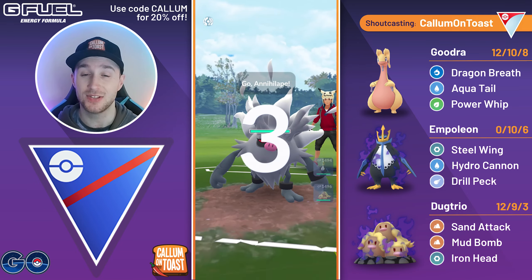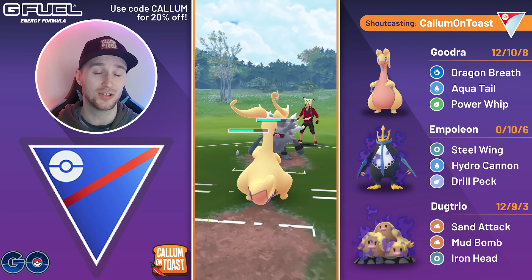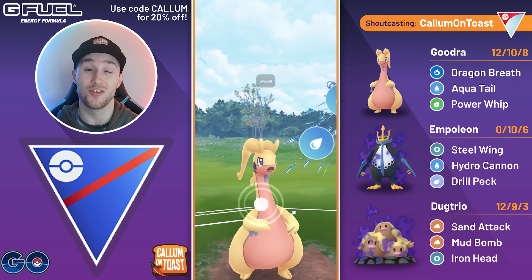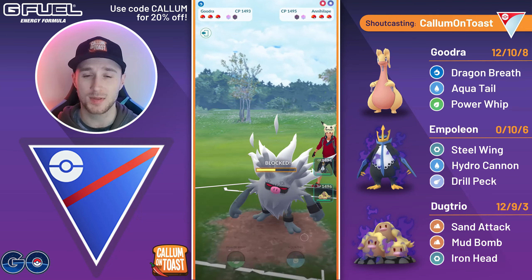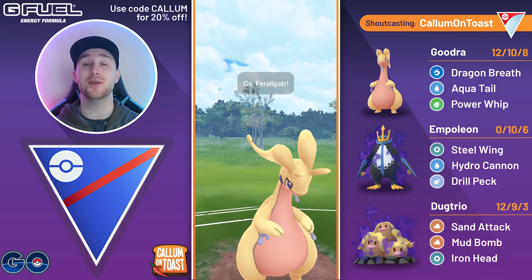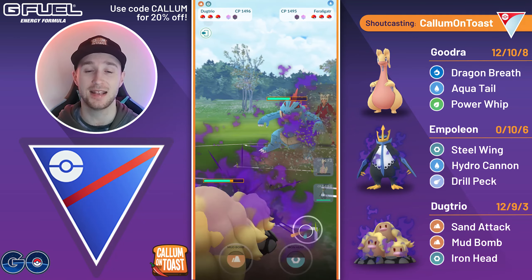Into the next game, we see Goodra into Annihilape — another Fighting-type in the lead, very awkward for us. I'm going to overfarm here. They're actually running Night Slash, so I will be able to live the second charge move coming through. We go for the Aqua Tail, grab a shield back from the opponent. They go for the Night Slash once again, getting the attack boost. I thought I could just go for that Aqua Tail, but the opponent makes a very nice catch, swapping in onto their Shadow Feraligatr.